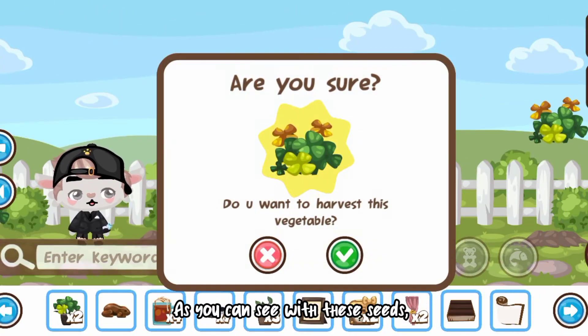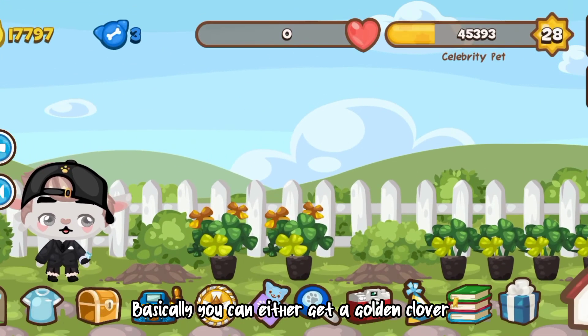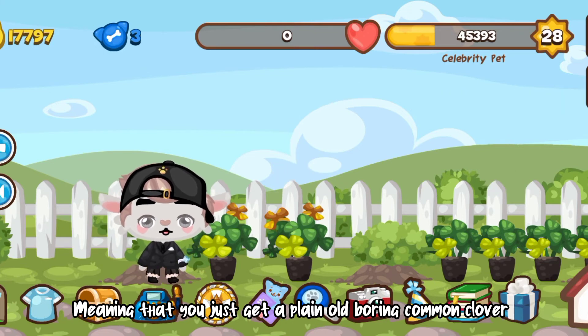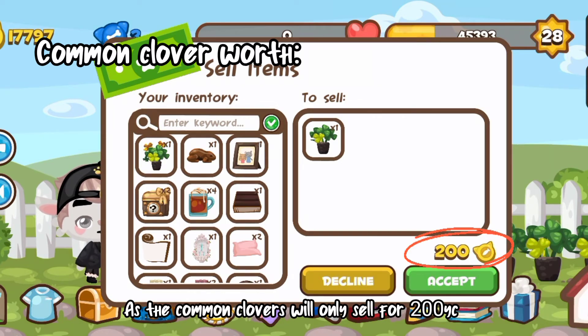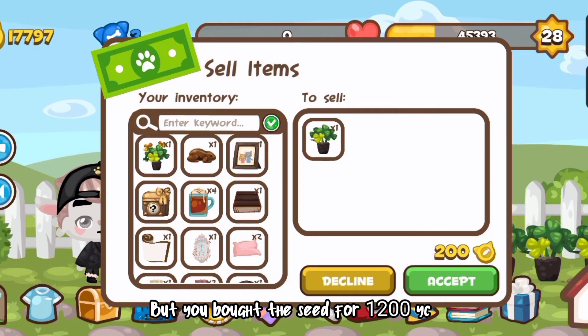As you can see with these seeds, there are two possible outcomes. You either get a golden clover or you don't, meaning that you just get a plain old boring common clover. If you don't get the golden clover, you basically just lost a bunch of coins, as the common clovers will only sell for 200 yellow coins, but you bought the seed for 1200 yellow coins.